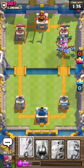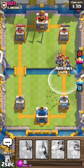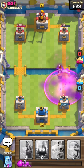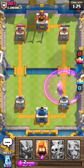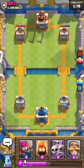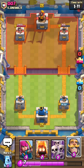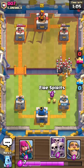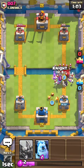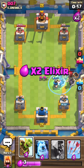I shouldn't have thrown down that goblin barrel because I would have done way more damage. That minion will get one hit off the tower. Right now we've got the lead — we just have to play defense and cycle through our arrows and our ice golem. I keep wanting to call it a golem when it's not even a golem. I'll drop archers up top just in case.